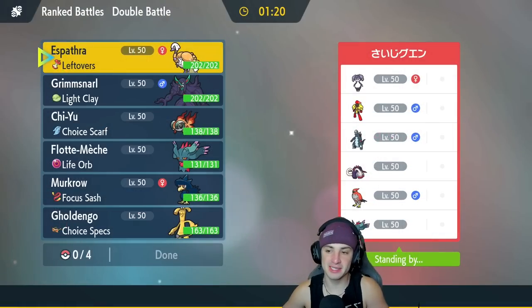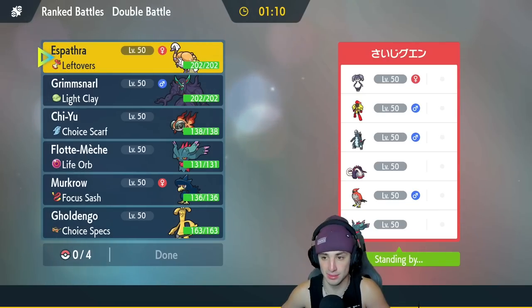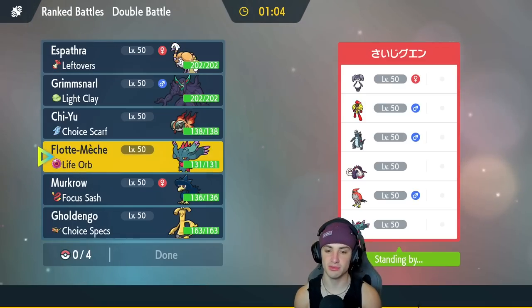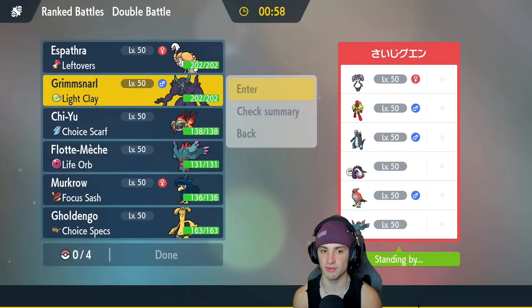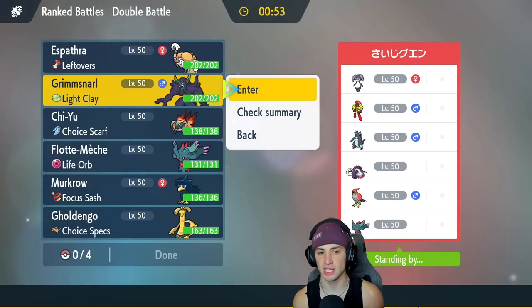First match coming at you guys. We're going up against a team with no Legendaries — not one. They're rocking a very, very strong team though. They got Indeedee and Armarouge alongside Baxcalibur, Great Tusk, Talonflame, and Fluttermane. That seems a little tough. We might want to grab some speed control with Murkrow, or we could go in with Grimmsnarl turn 1 and start setting up the screens. Screens are going to be very beneficial to us, so I'm kind of leaning towards that.